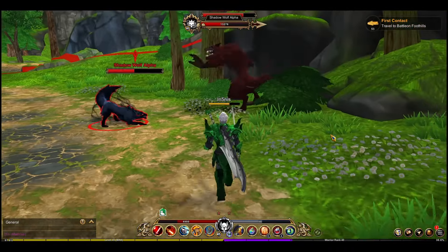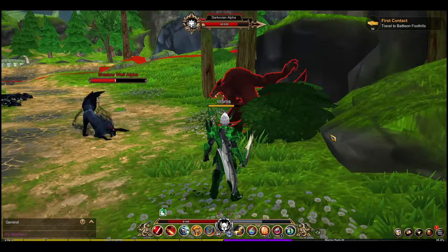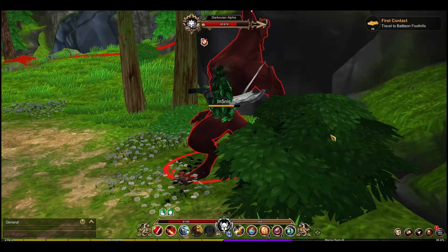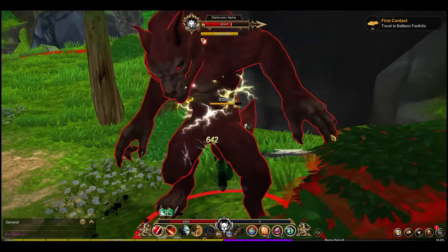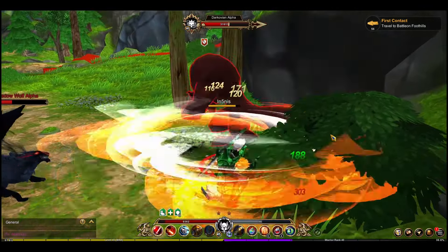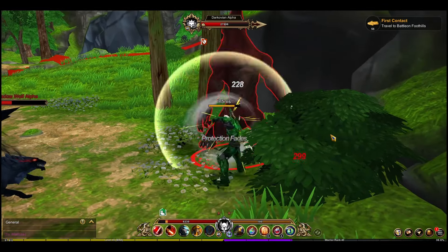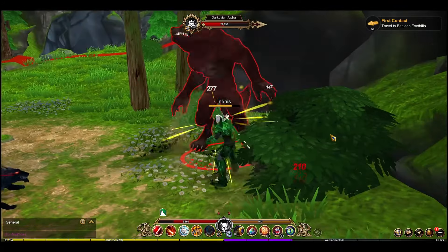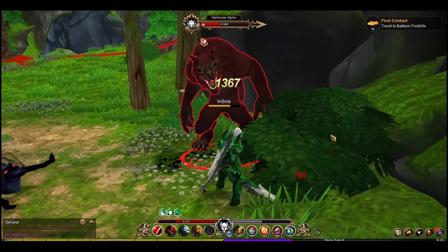On this next part, don't attack the wolf yet because it's the weaker part of the boss. I try to target the Corby Alpha first. I always start with the spin because it lowers its armor, then I switch back, use my third skill, then the first, and just attack. By ignoring the Shadow Wolf, you're actually helping damage the Corby Alpha more since it's a much stronger boss.